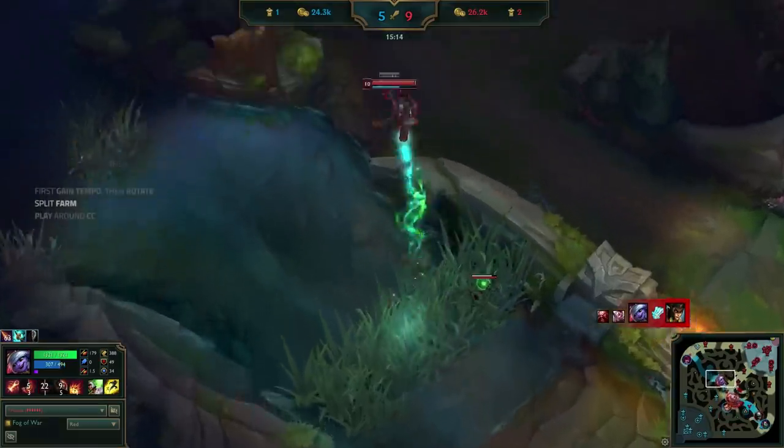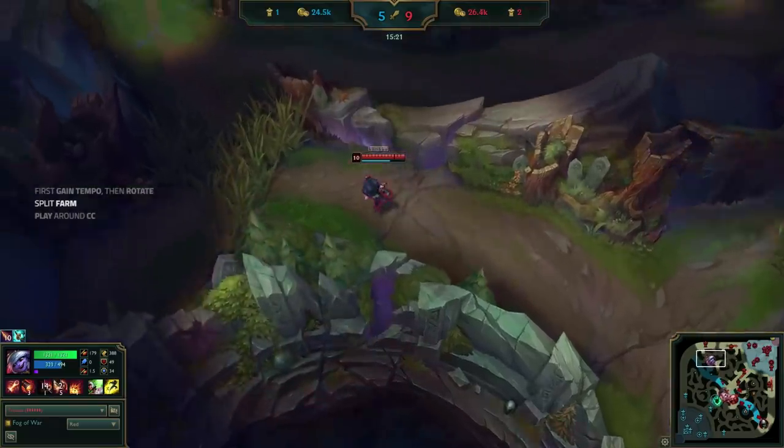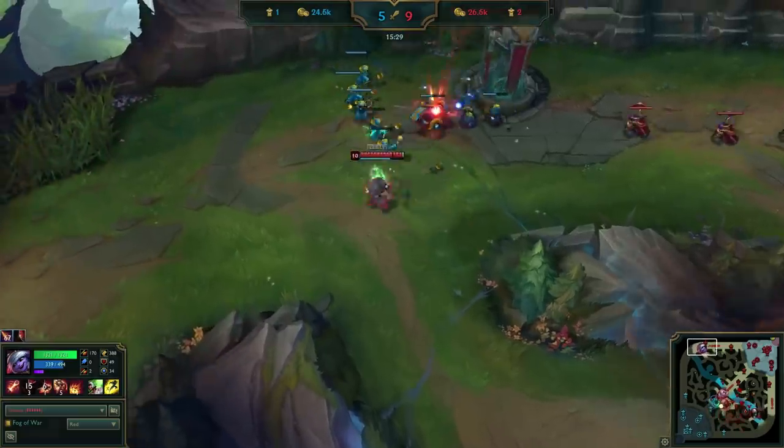On a rampage, Uzi wastes no time in immediately walking top to catch the next minion wave, playing around Mission 2 and leaving mid for Aatrox. Ideally, he'd like to farm the next wave as well, but a fight breaks out mid.